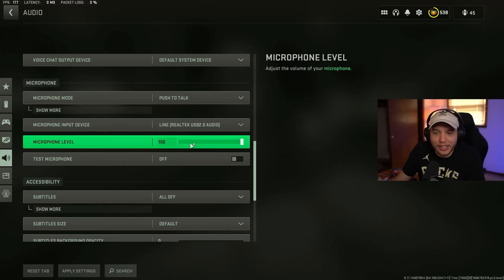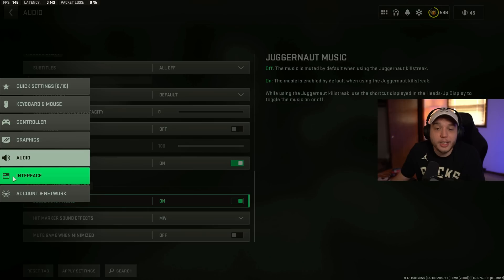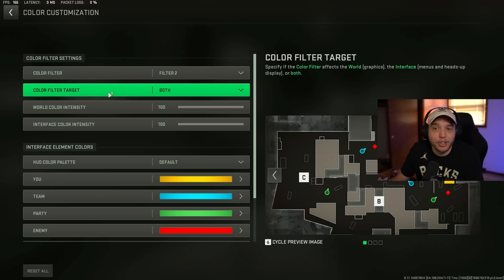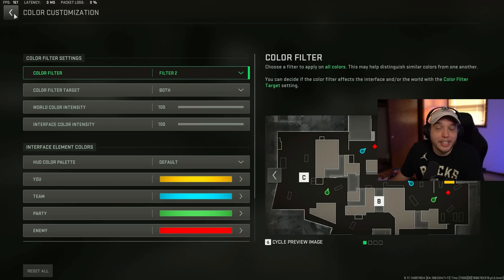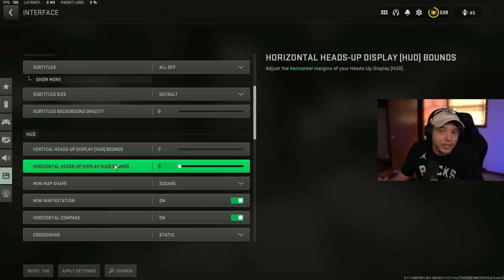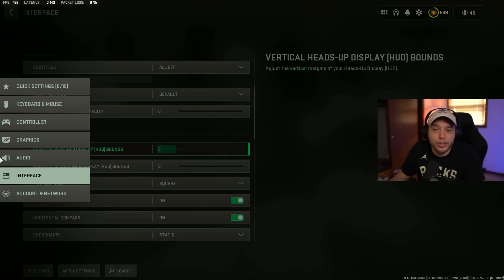Scrolling down under the audio tab, change reduce tinnitus sound — turn this on. It gets rid of that annoying ringing sound when you get flashbanged; it's a quality-of-life improvement. Moving over to interface, click on color customization, change the color filter target to both, and set the world color intensity and interface color intensity both to 100. These settings combined with the NVIDIA control panel color settings will make your visibility look incredible. On a bigger monitor, set the vertical and horizontal HUD bounds all the way down to zero — this squeezes your HUD closer to the center of the screen, making the minimap easier to see.